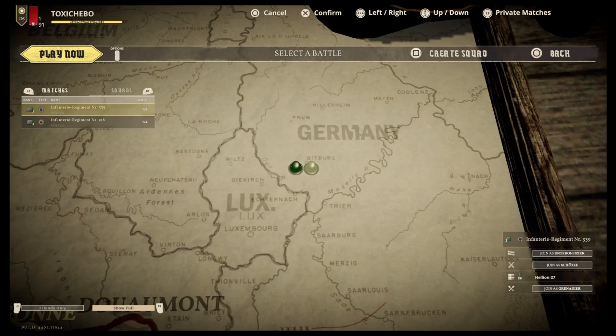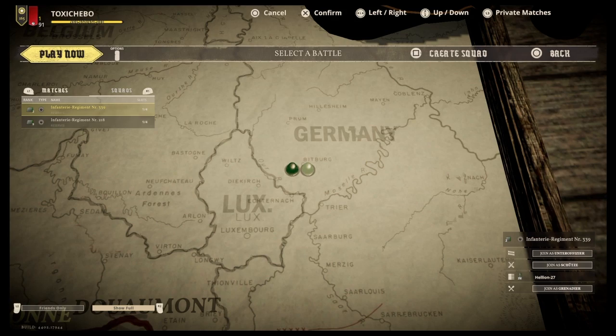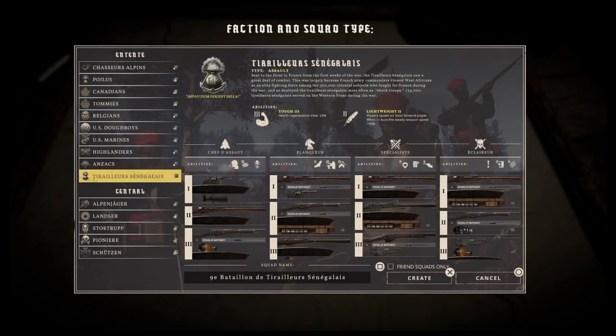A lot of people when they play Squad Defence like to use it as a practice game mode. So you're better off pressing square, creating your own game, and then picking your own squad whether it be Central Powers or the Allied squads.